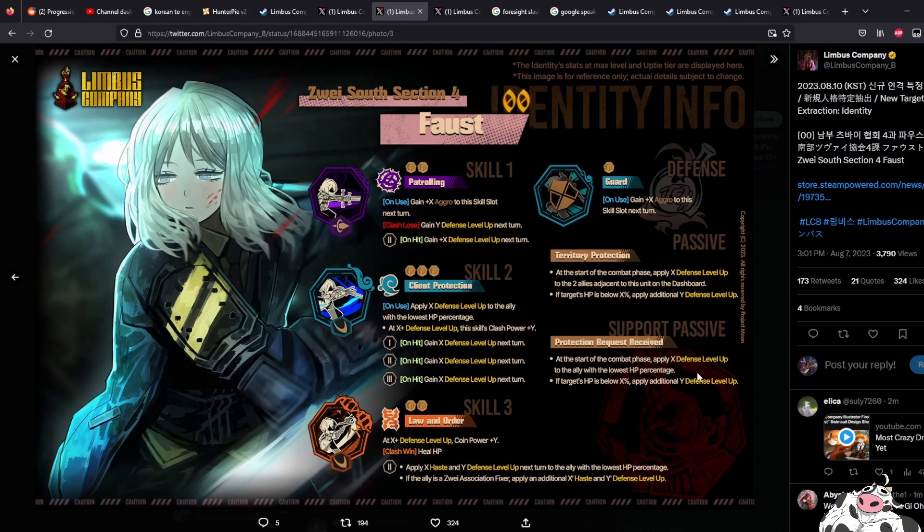This passive here straight up just supports an ally with low HP, giving them more defense level up. This is the first time we see the 'if the ally is Zwai association fixer' condition, which means we're getting the Zwai gang together. Let's see if Gregor has this as well.